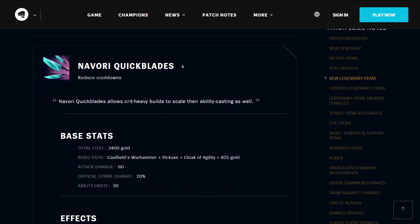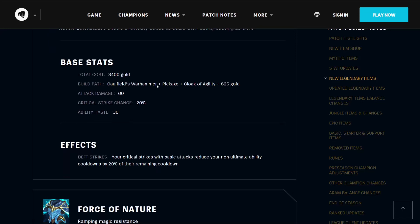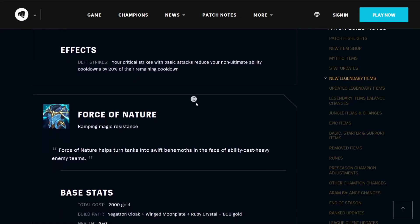The Navori Quickblades is an Ionian-based item that reduces cooldowns. Navori Quickblades allow crit-heavy builds to scale their ability casting as well. It costs 3400 gold, builds from a Caulfield's Warhammer, a pickaxe, a cloak of agility, and 825 gold. It has 60 attack damage, 20% critical strike chance, and 30 ability haste. Its effect Deft Strikes means that your critical strikes with basic attacks reduce your non-ultimate ability cooldowns by 20% of their remaining cooldown, which will be quite useful when you've just cast an expensive ability and want to get it back fast.